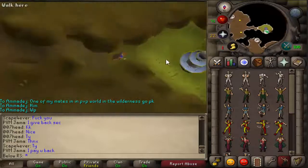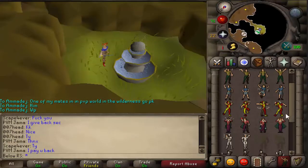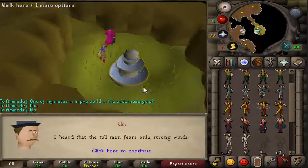Go to your emotes, get very close to the fountain, and use the Laugh emote — it's a blue one. You laugh and then you talk to Uri, and you get a new casket.